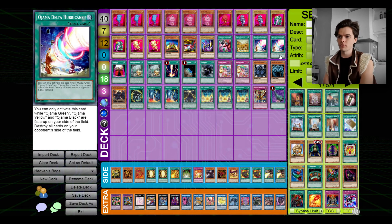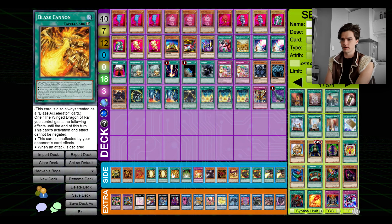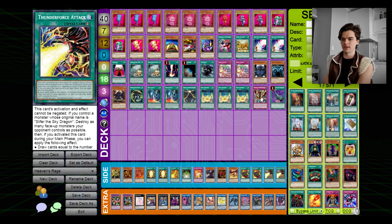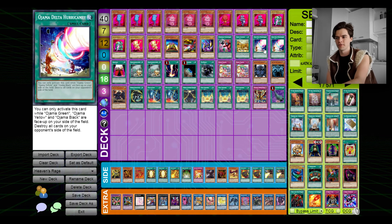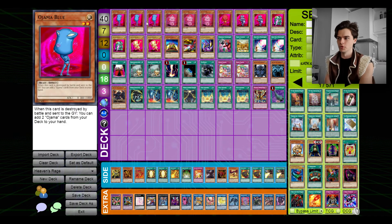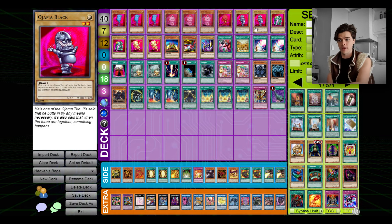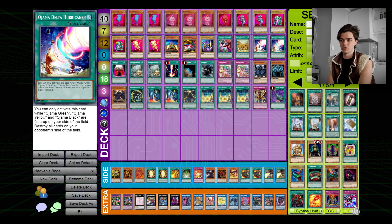We have two Ojama Delta Hurricane — I usually swap one out when swapping in one of the other Egyptian Gods. Delta Hurricane is so strong: if you have Green, Yellow, and Black all on the field, you just destroy every single card on your opponent's field. Then you link summon into something or summon an Egyptian God. It's a very powerful card. I'll usually grab it with Blue's effect and go into the Hurricane if I have the other Ojamas in hand — it's just too easy.